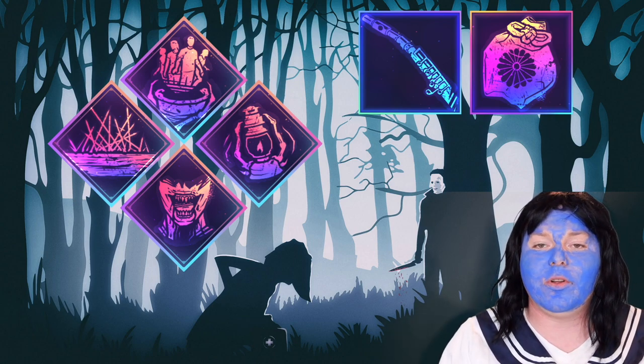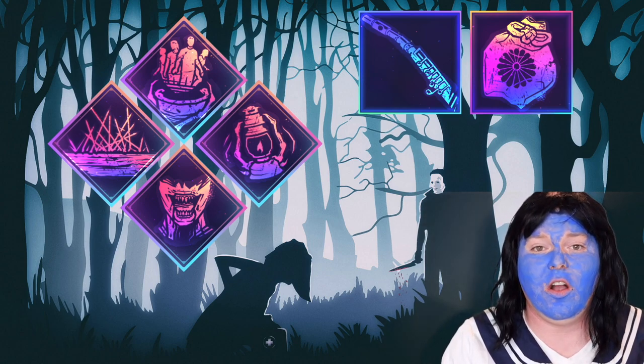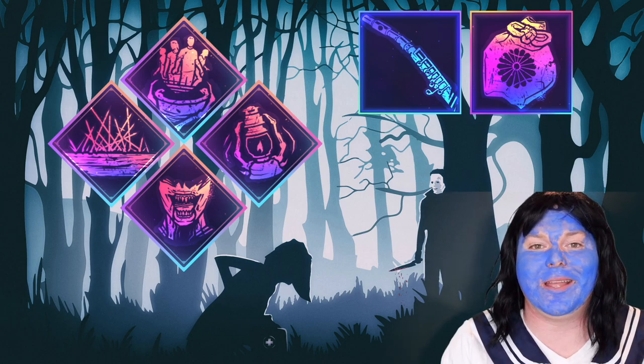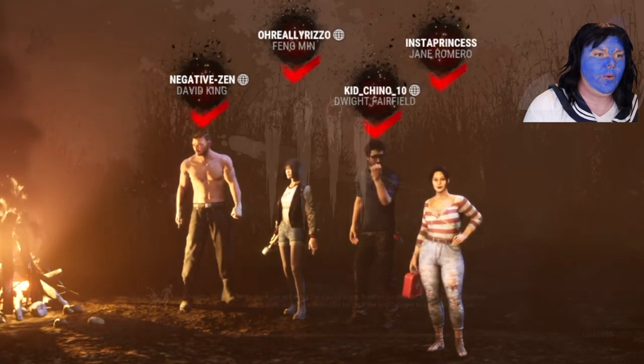Both of my add-ons are pretty simple: one gives me quicker power recovery, and the next allows me to stay in phase for longer so I can go a further distance. With that being said, let's get into our gameplay. Quite a bit of action here — David has a key, Fang has a flashlight, Jane has a medkit. Let's get it going.